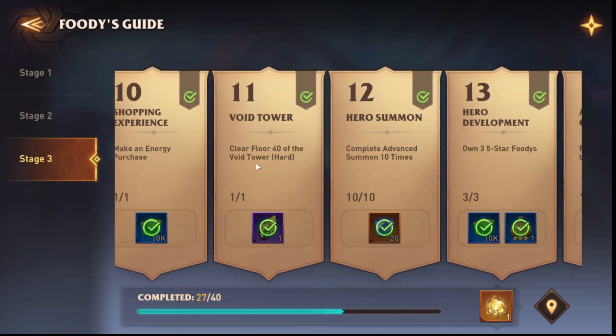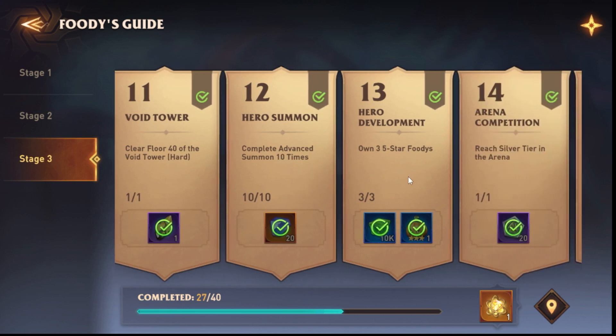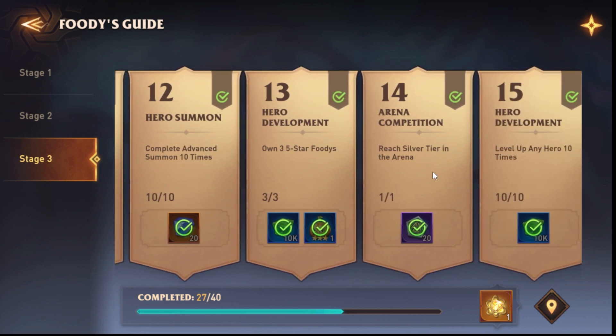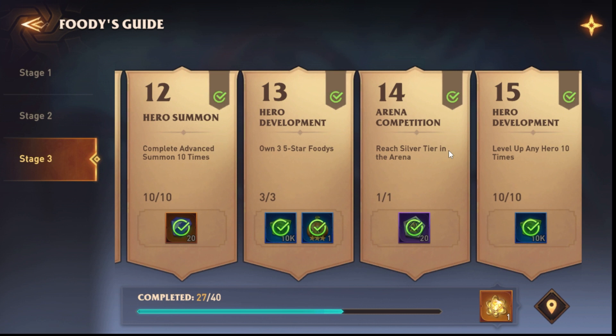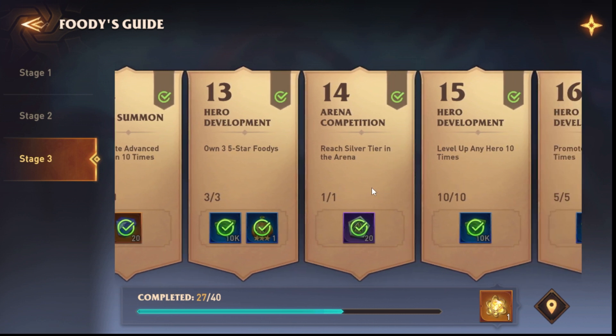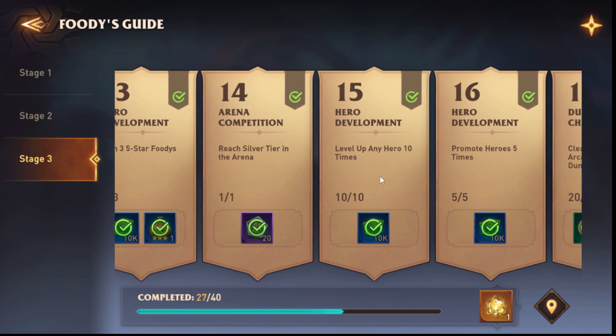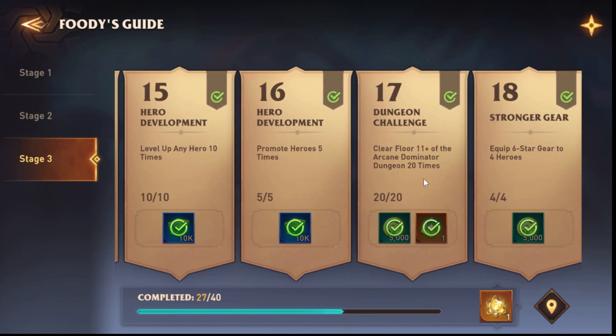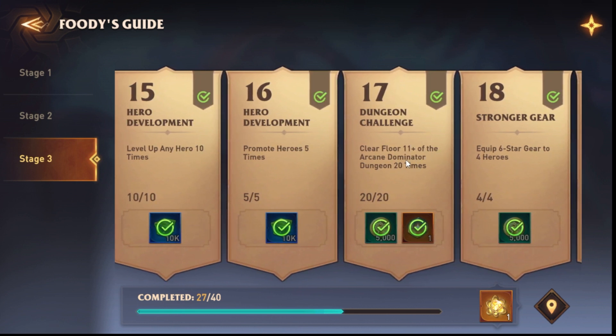Let's say you finish Void Tower floor 40 and want to see what's next. Ten advanced summons — that's fine. Own five three-to-five star Foodies — that's all good. Reach Silver tier in the arena — also fine. Level up any hero ten times — easy. Promote heroes five times — very easy.